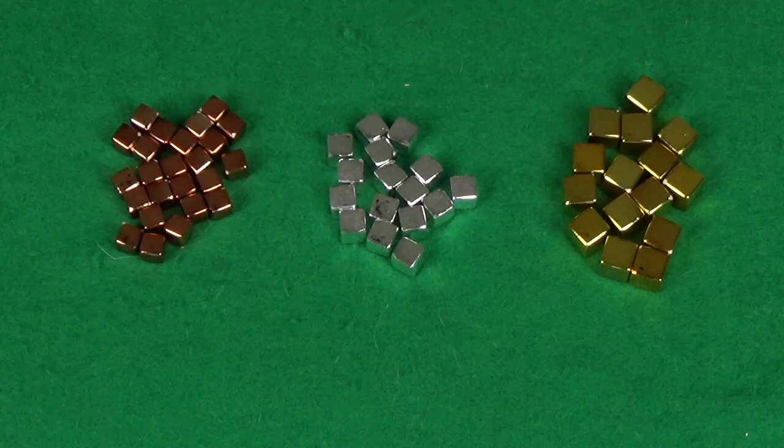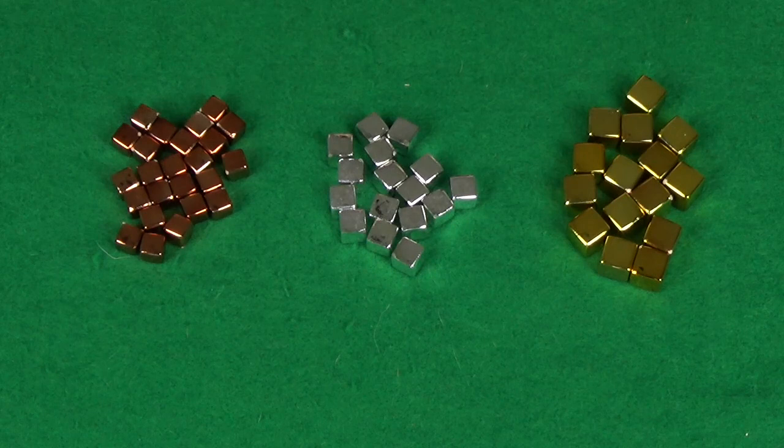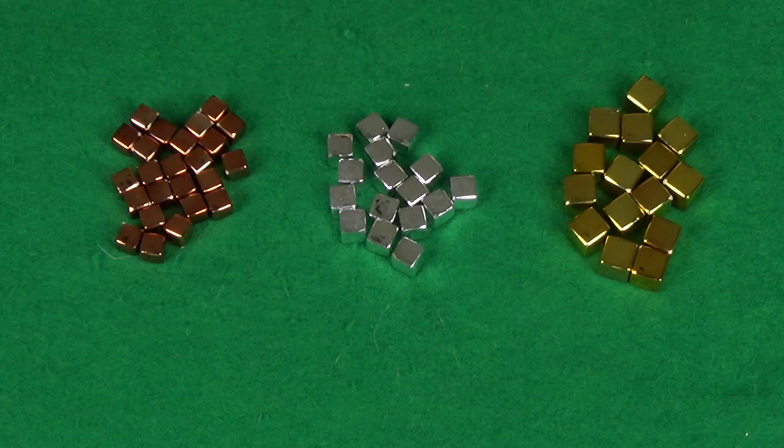You also want to put your metallic cubes near the board, and these are used for tracking your resources. They're not representing individual resources — instead the bronze represents one of any resource when it's in that resource's space, silver is 5, and gold is 10.